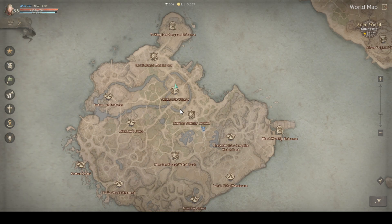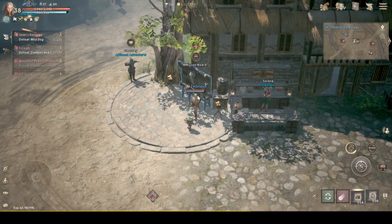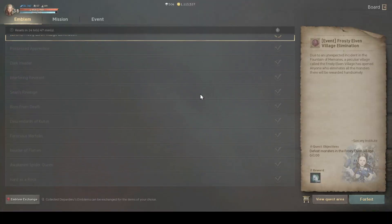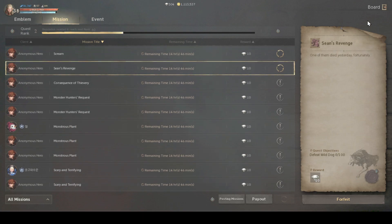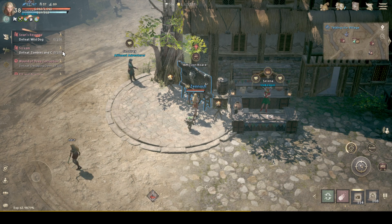For the emblem quests that I have already cleared, I will be able to accept those mission versions and clear them, and later receive the diamond rewards. Now it's time for me to clear out this mission. I can actually teleport to that particular location and start clearing it.